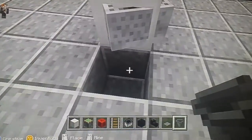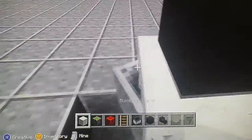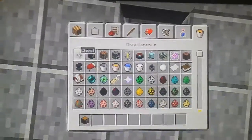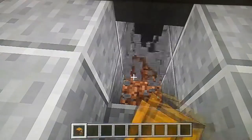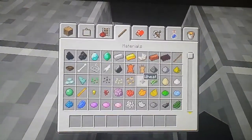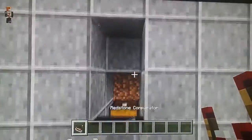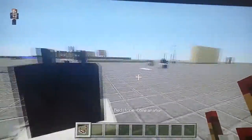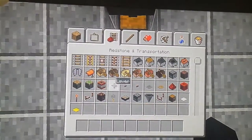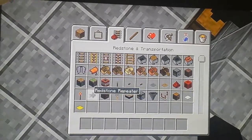Now I'm going to grab a hopper because I missed something — I was supposed to put it in first. Grab a chest and put it right here, then grab a redstone and put it in the other way until it gets activated. Perfect, that is what we want.